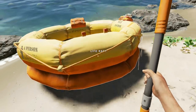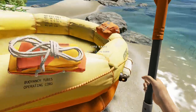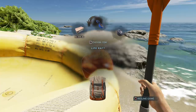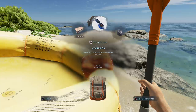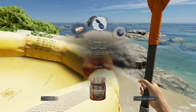Make absolutely sure you look inside the life raft storage. You've got rations — you don't need to worry about food or water straight away since rations provide both. There's a compass that'll be useful shortly and some duct tape, which won't be useful yet as you haven't unlocked recipes that use it.